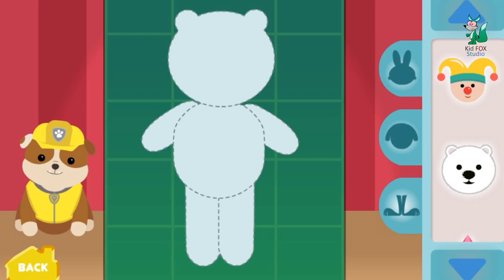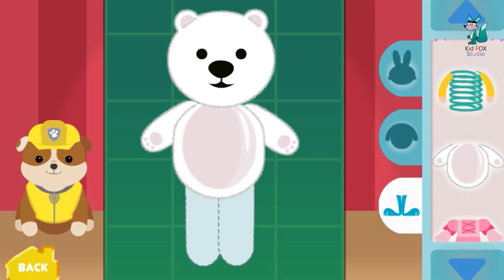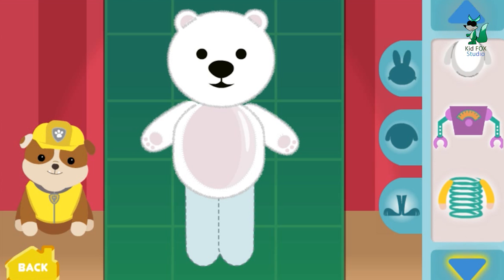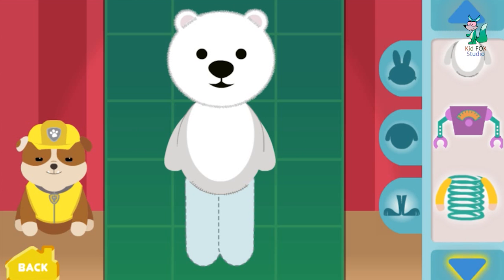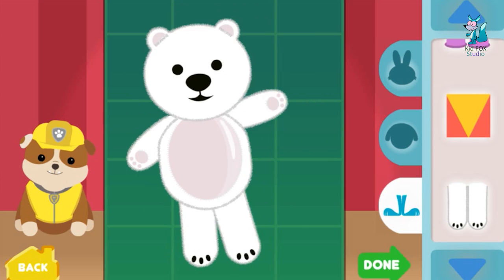Rubble is helping Santa build the most pawsome toys ever! Amazing — you can pick bodies and legs too. Click on the blue arrows to find more toy parts. Keep customizing your toy, then click the green Done button to watch your toy come to life!